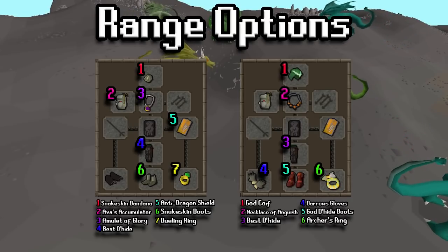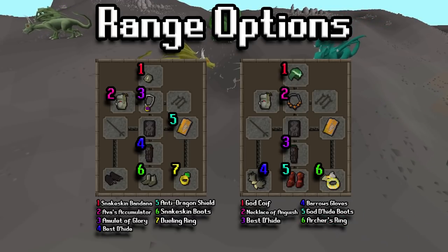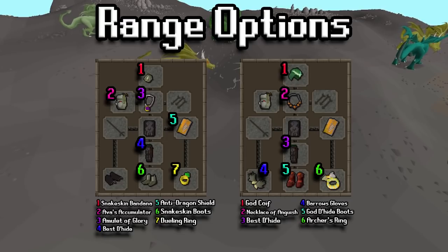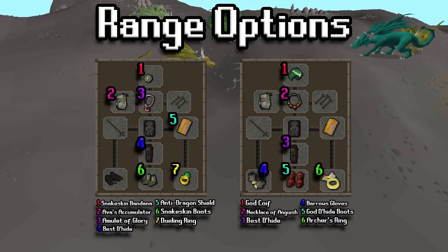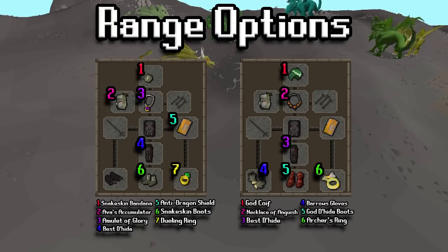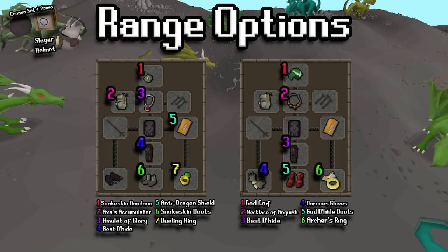For the range setups, on the left hand side is a good lower level example of what you could bring — you can swap out the black dragonhide for green, red, or blue, whatever you prefer. There are no weapons shown in either of these setups; we'll talk more about those in a second as there's quite a lot to choose from. On the right hand side is a good setup that again has three pretty pricey items. If you were really high level you could switch in rangers or pegasian boots for the boot option. Beyond that you can bring a cannon set and a slayer helmet as well.